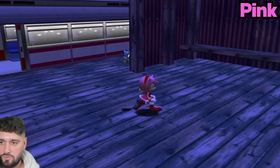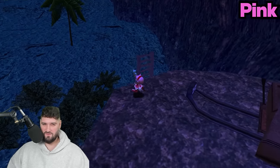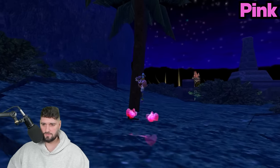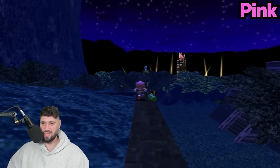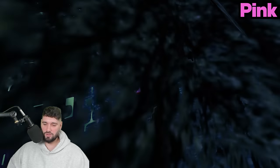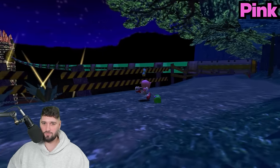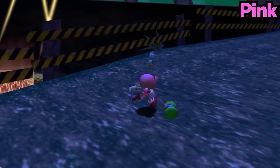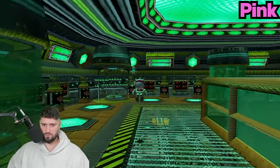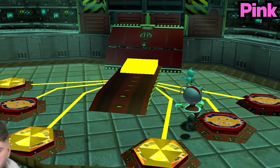We are in the Mystic Ruins. I think we have one more level to go - I think we have to go to Final Egg. Look at this - this is how you speed run right here. I'm a little nervous about this level though. I think there's going to be some pink here. Any level with Eggman and lights and colorfulness just doesn't sit right with me. We have to do Final Egg - let's do it. There was just some pink in there but we were able to avoid it. Good thing there's no pink on this thing.